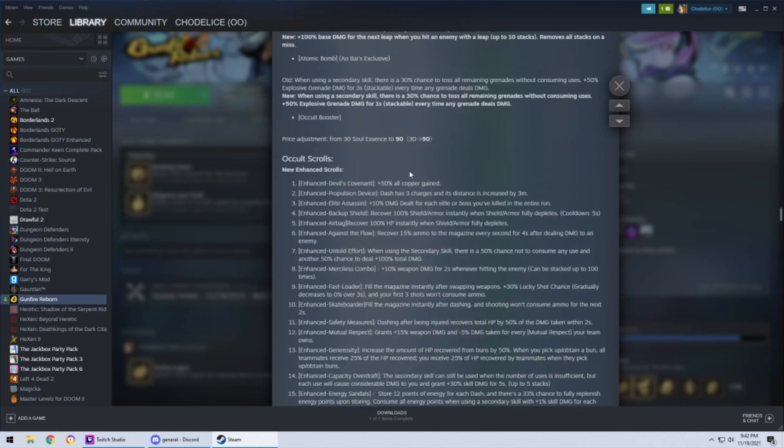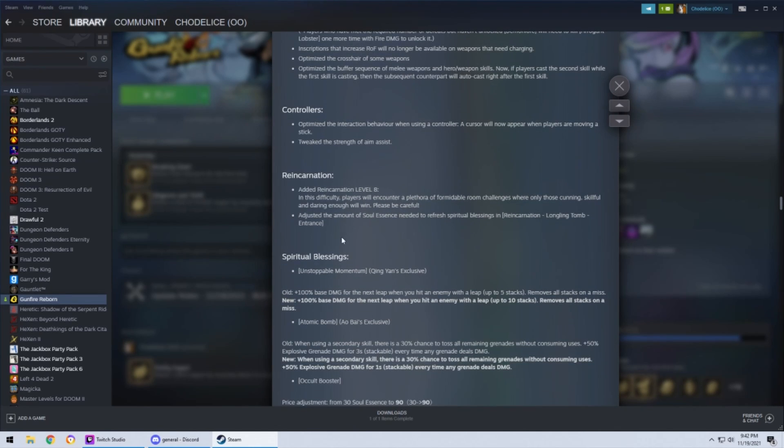I want to talk about Reincarnation 8 because anybody who's been playing knows Reincarnation 7 is kind of like an early-game stat check — can you dodge? And then once you get your setup, it becomes autopilot. You assemble the pieces, kill everything, you're unkillable, and by the time you get to Act 3 the rest of the game is just finishing it. Reincarnation 8 took that away.